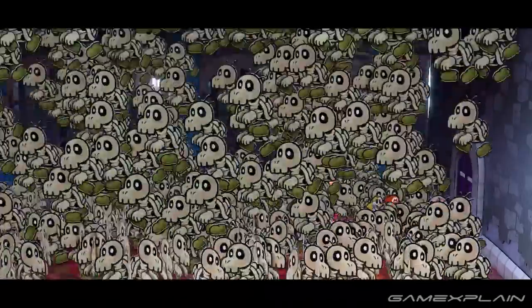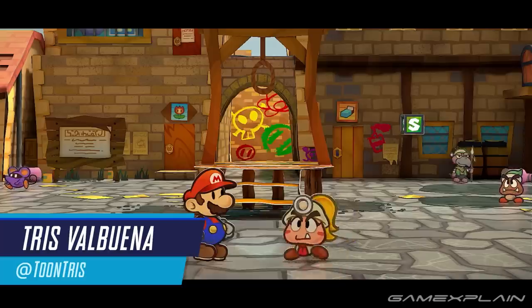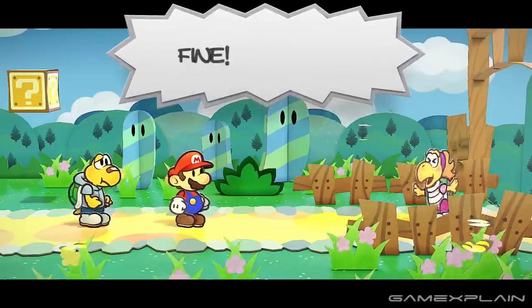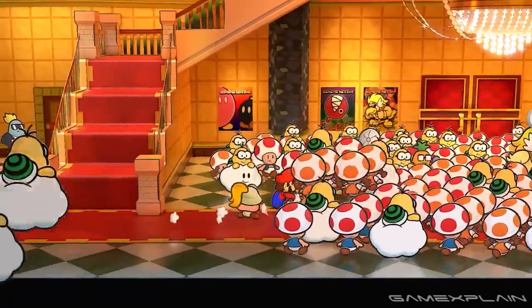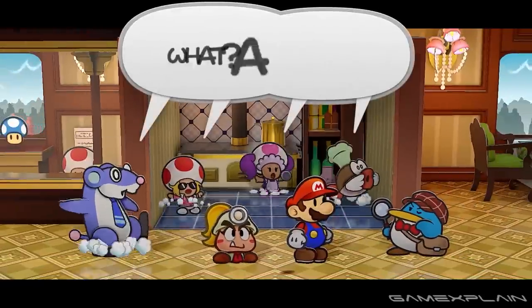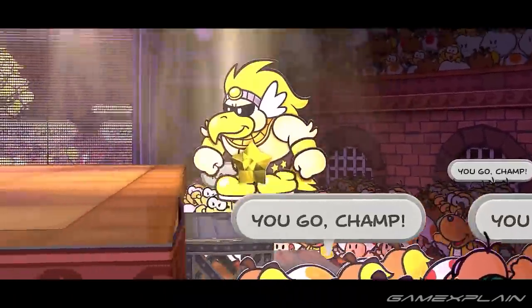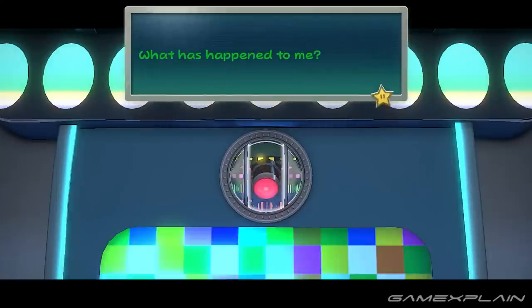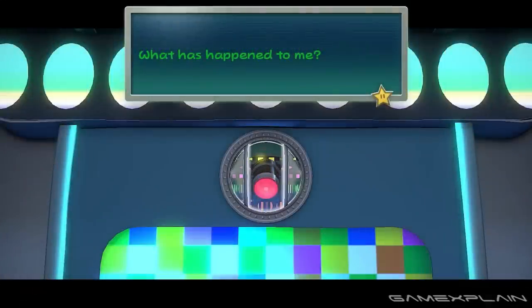With the announcement of Paper Mario: The Thousand-Year Door coming to the Switch next year, it has everyone wondering all sorts of things about the game. One thing in particular that keeps coming up are the changes — what exactly will get changed from the original game? Will something previously changed for localization be changed once again? We've already seen evidence of this, with Tec reflecting his original Japanese design with the red light rather than the localized blue light. So we put together a list of details that could be changed in this new release.